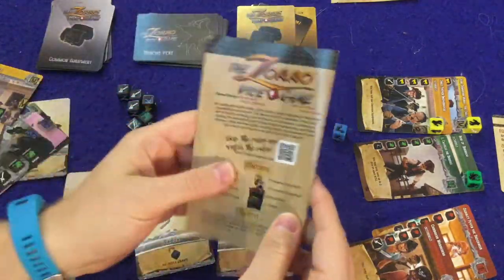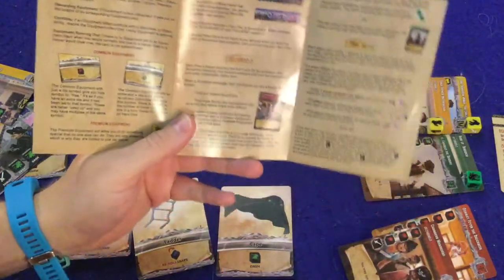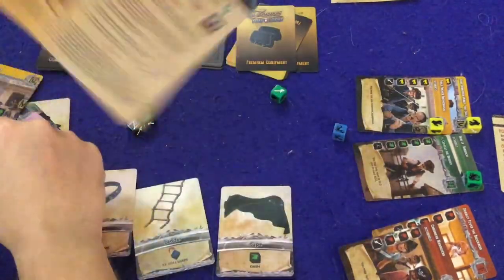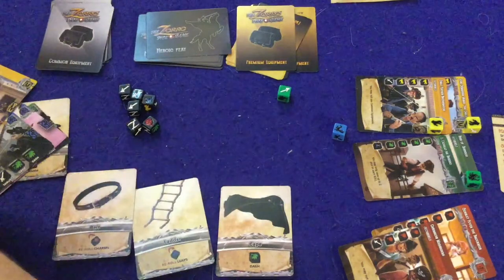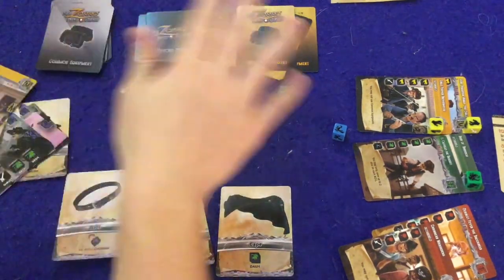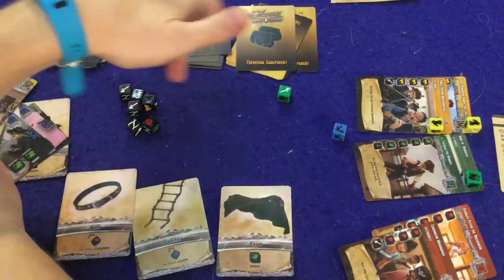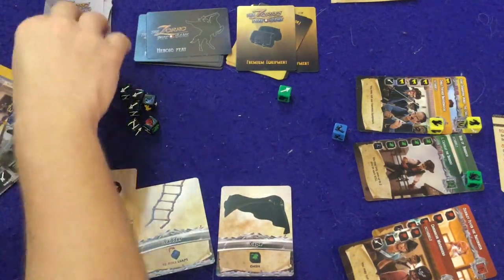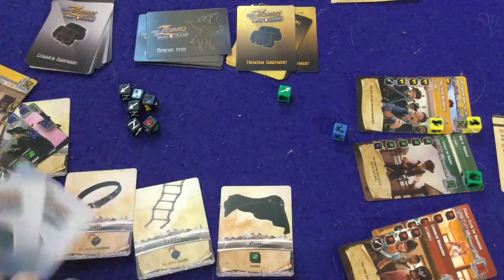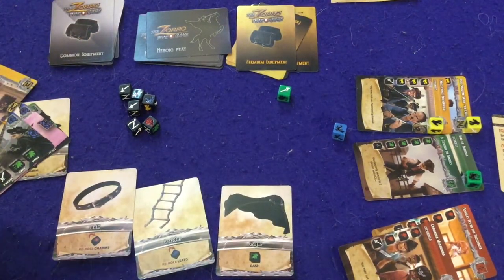That's essentially the Zorro Dice Game in a nutshell. One rule I should mention: if you're playing with more than four players, you can ask for help on the regular feats — not on scoundrels or villains. When you team up, you both earn an equipment card, you get four rolls total, and you can use your partner's special abilities and dice. Honestly, if you fail under those conditions, you've been very unlucky.